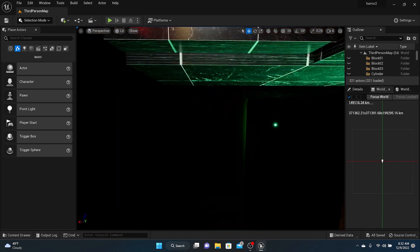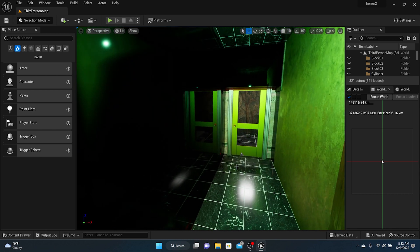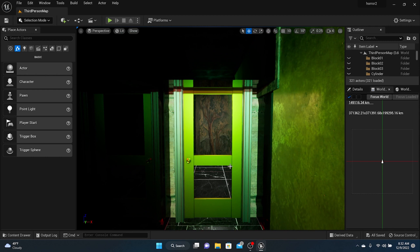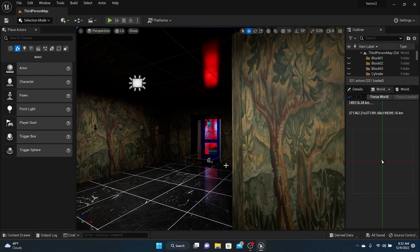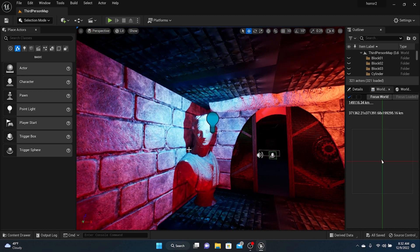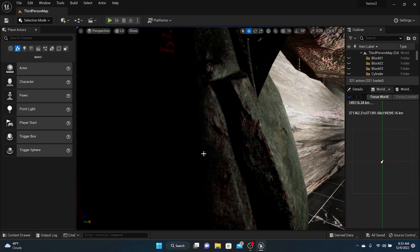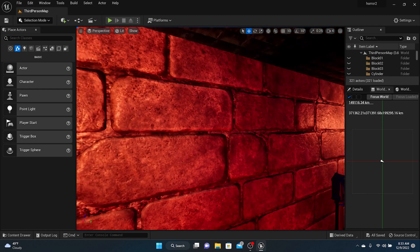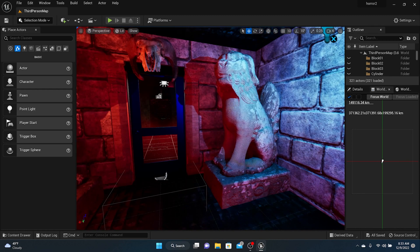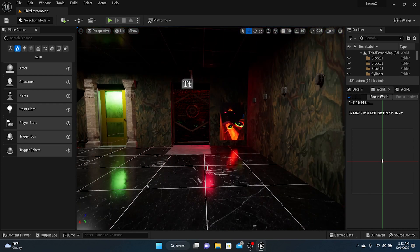Before you package your game, it's very important that you go through each and every single room, every single object and actor, and make sure it is exactly what you want — it looks exactly how you want it, all the dents and creases are in the exact places you want. This is called polishing.